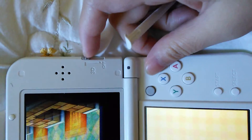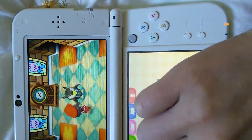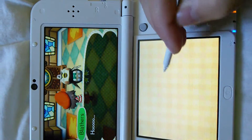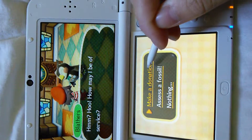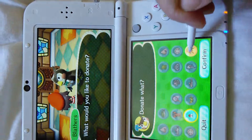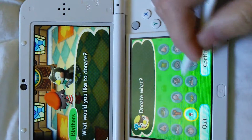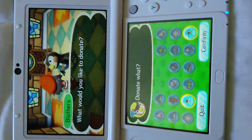I'll turn the 3D off so that you people can see properly, cause the 3D effect only works in real life. The reason I can't donate these other things — not the shells but the other sea creatures and stuff — is cause I've already donated them.